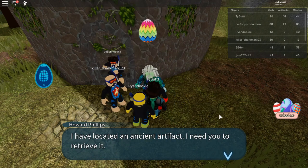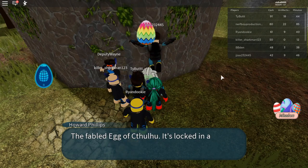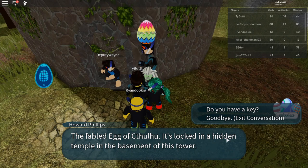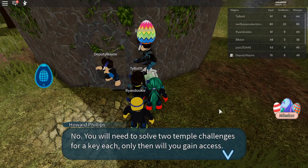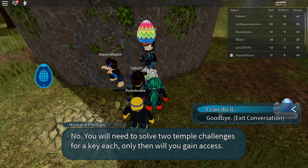And he says, 'I've located an ancient artifact and I need you to retrieve it.' You say, 'What is it?' The egg of Cthulhu is locked behind a temple in the basement of this tower. You say, 'Do you have a key?' He says, 'No, you will need to solve some temple challenge for a key each. Only then will you gain access.' And you say, 'I can do it.'